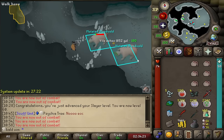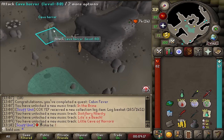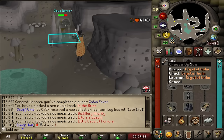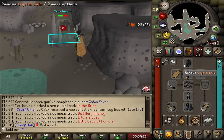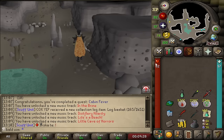Just safe-spotting these guys. And here we are with the completion of Cabin Fever — we can now kill Cave Horrors for that little Black Mask. We're really close to a Slayer Helm. I'm going to put the armour seed that makes up this Crystal Helm inside the looting bag, because I'm going to be using the Slayer Helm pretty much everywhere.